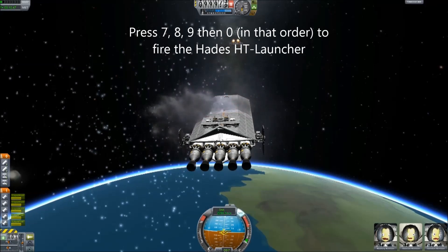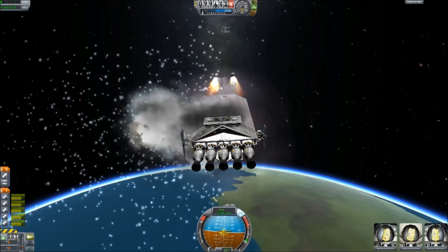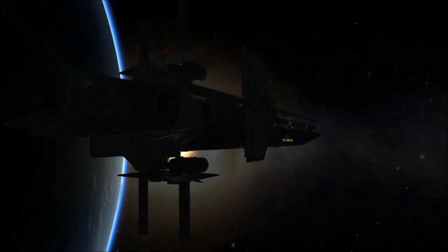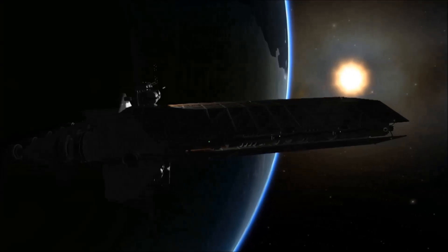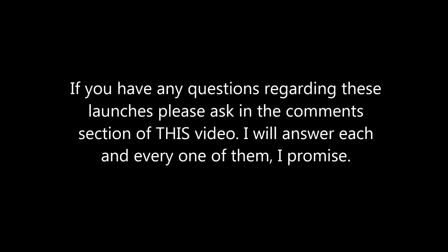It does work. Those big explosions are just the decouplers going off — there's no damage being done inside the ship. Experiment, have fun. So that's the launches that happen behind the scenes in preparation for the Spirit Wolf Strikes Back video. I hope you enjoyed this, I hope it helped, and I hope you have fun with it. And bye for now.